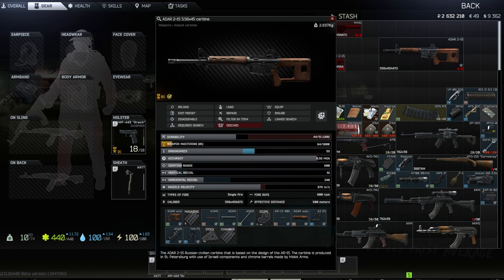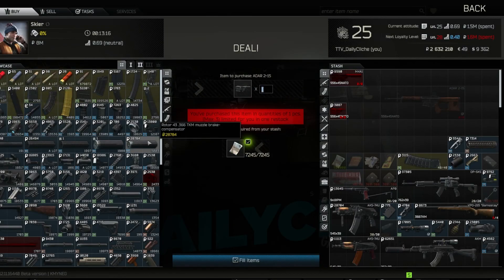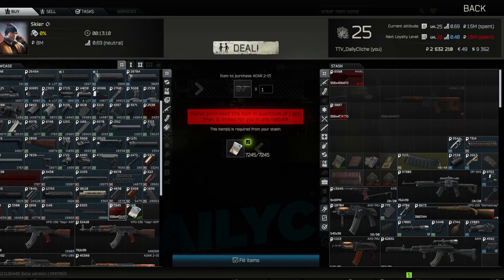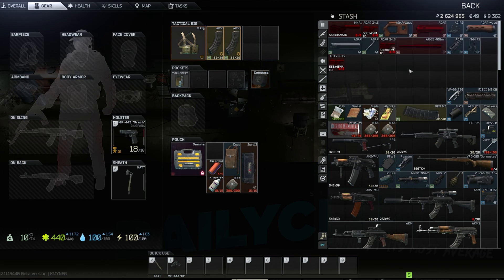Let's look at how this is done. We're gonna go to Traders, we're gonna go to Skier. Skier sells this lower for 72.45 rubles. We're gonna buy that, go back to character, disassemble this gun, pull the new one down, and reassemble. Now we have a perfectly fresh ADAR.